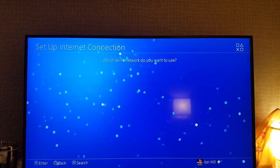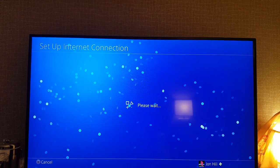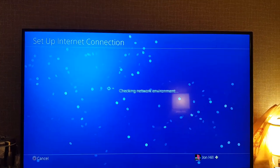Go to EZ. You'll connect to whatever your hotel Wi-Fi is and it'll connect to that.